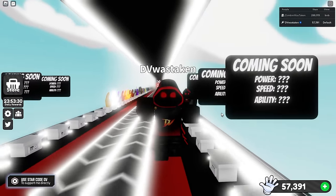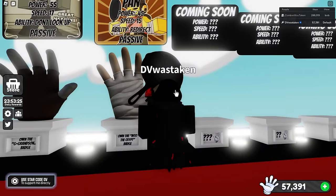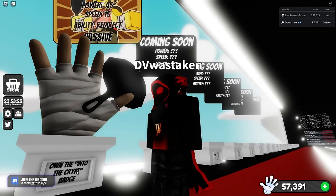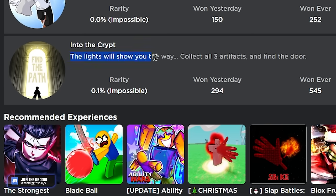What's happening everyone, it's DV and we are back in Slap Battles for a new badge glove. It's the pan glove and you need to earn the 'Into the Crypt' badge. The badge says: the lights will show you the way, collect all three artifacts and find the door.